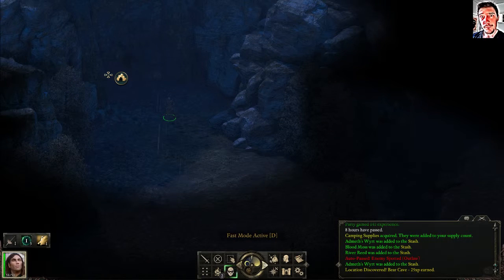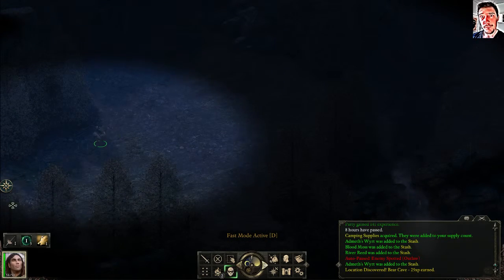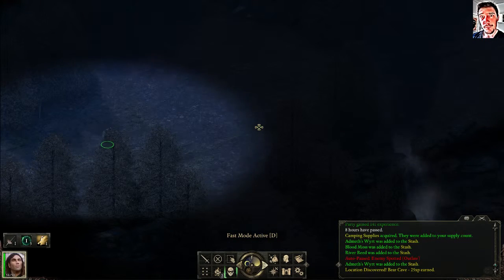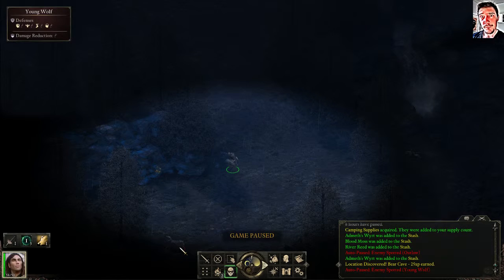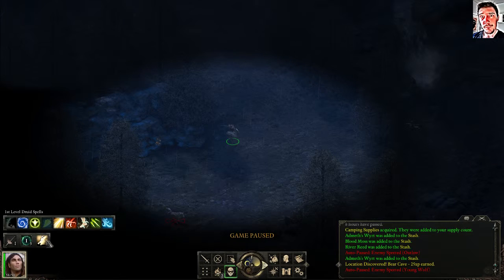In my first run of Baldur's Gate I made a fighter character, moved out into the forest, and got a random encounter with one wolf. I had 10 health points and he critted me for like eight, then killed me with the next attack. I got two-shotted by the first wolf in the game — that was just crazy.